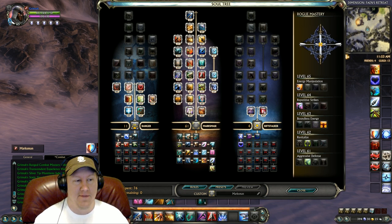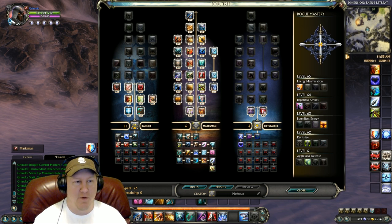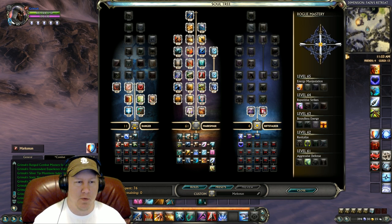If you want to see this actual build on a webpage instead of having to squint at your screen or pause the video, I will have a link in the description below this video. So we've got 61 points into Marksman, 11 into Ranger, which includes 5 points into Eagle Eye, 5 points into Wilderness Training, and 1 point into Predatory Instincts. The 4 points into Riftstalker all go into Unseen Fury. The masteries we're going with are: level 61 Aggressive Defense, 62 Revitalize, 63 Boundless Energy, 64 Repetitive Strikes, and 65 Energy Manipulation.